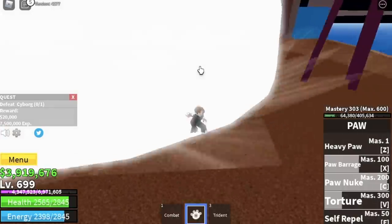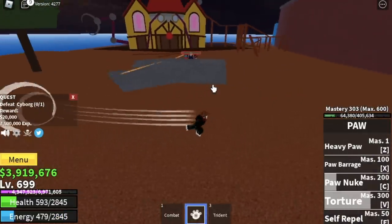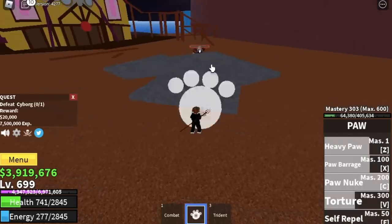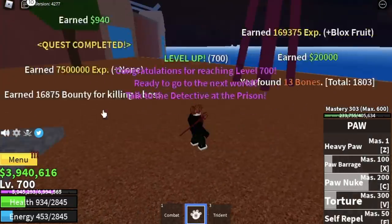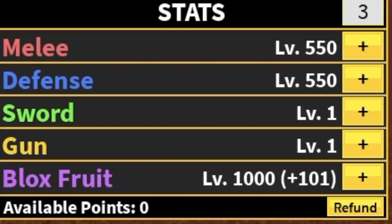Use your skills wisely — if you don't hit your enemy for a specific duration, his HP will return. So cycle your skills carefully. Once you reach level 700, a quest will emerge. Stat check: 550 melee, defense 1000, Block Fruit.